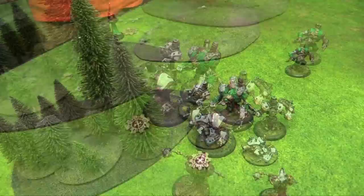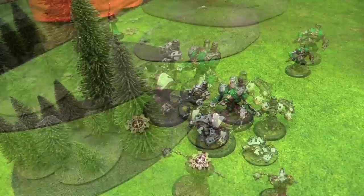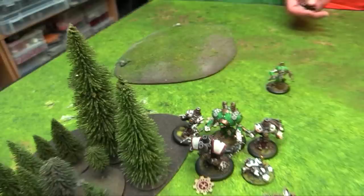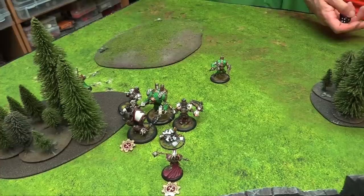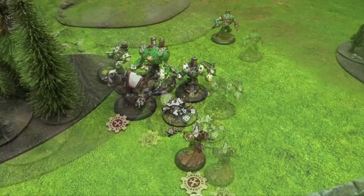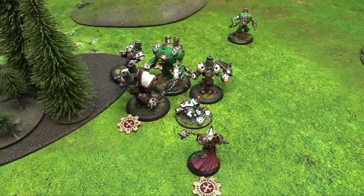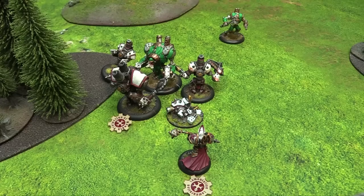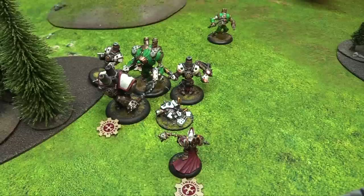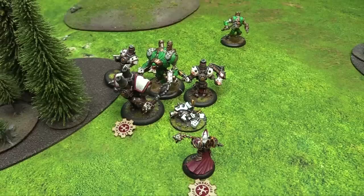With Lamentation stopping Stryker from casting, he's stuck. He can only take a pot shot—shooting the Revenger with his regular shot to potentially disrupt it. DEF 14 with concealment, RAT six, needs an eight—he misses. The Ironclad stands up and attacks the Repenter, missing with the fist and hitting with the hammer—one die because the system is crippled, dealing minimal damage.